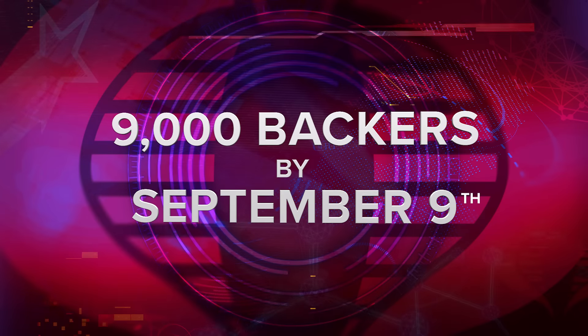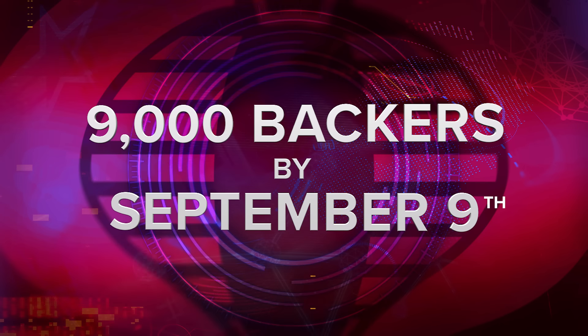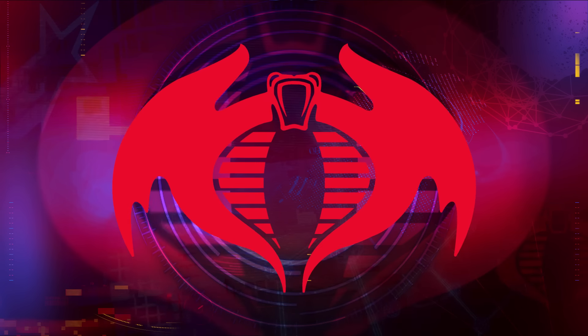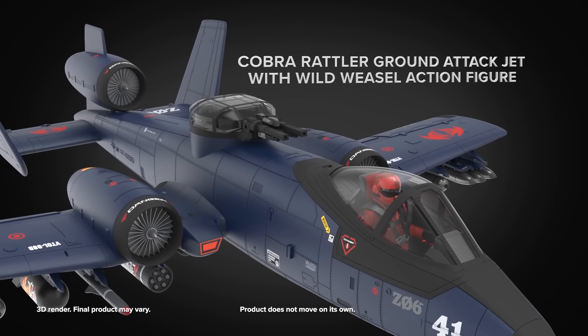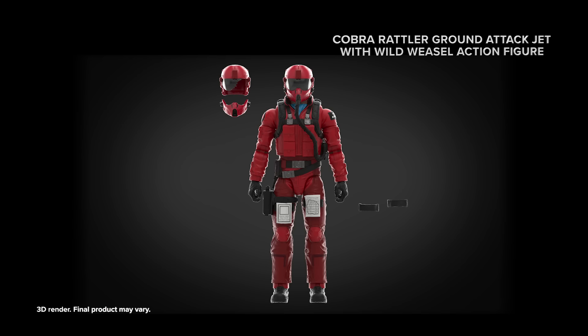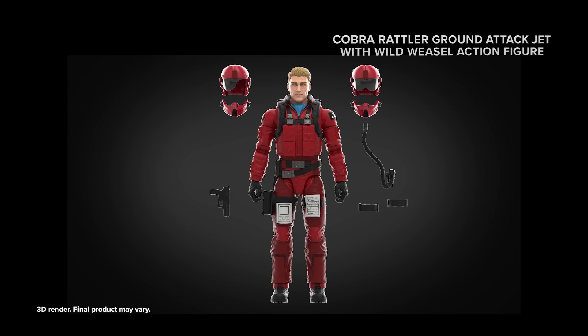For a nominal campaign pledge, you too can become a new recruit in the Cobra Airborne and secure your very own six-inch scale Cobra Rattler, along with an action figure of your personal flight instructor, Wild Weasel.